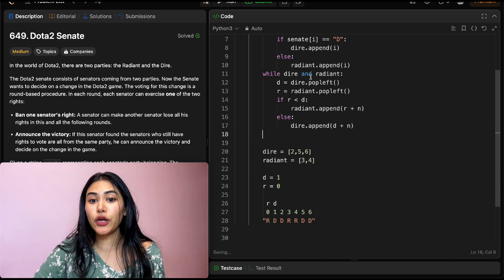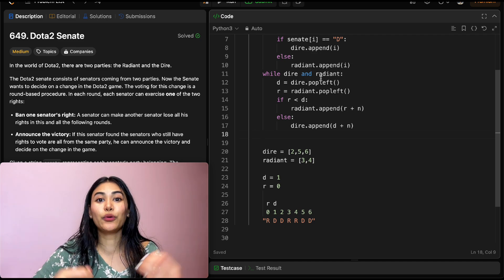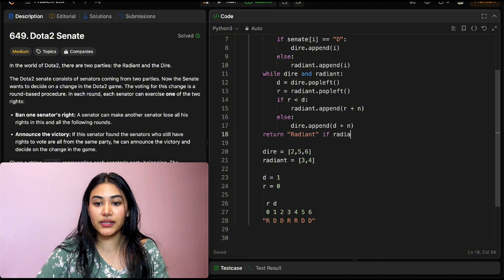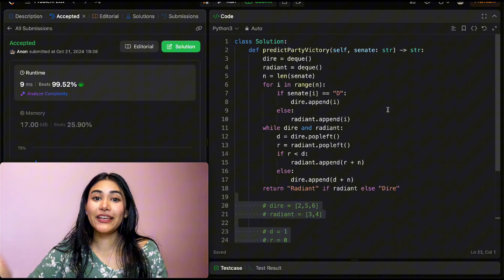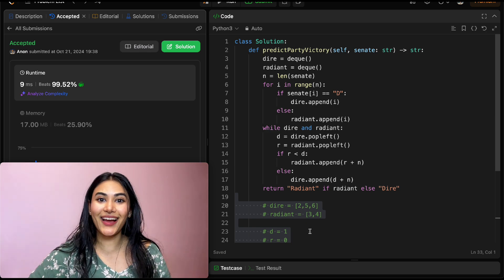In the end, if we no longer have both queues present, one is going to be there and we just return whichever one remains. So we return 'Radiant' if radiant is there, otherwise we return 'Dire'. Let's go ahead and submit this — and it is accepted. Now before leaving, let's actually finish our example and see exactly how our code runs line by line.